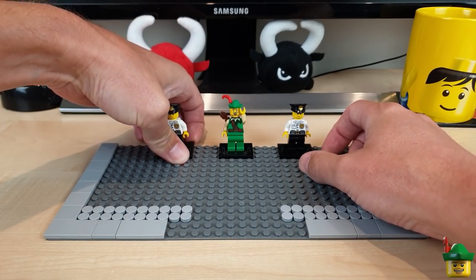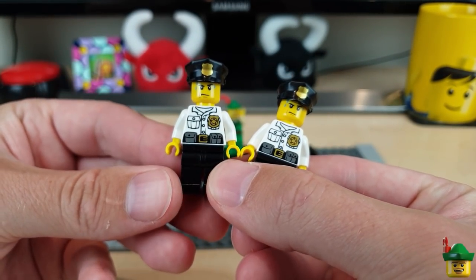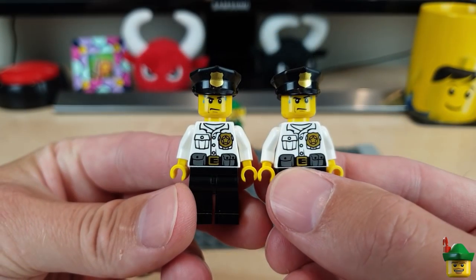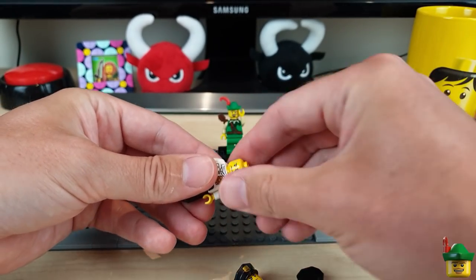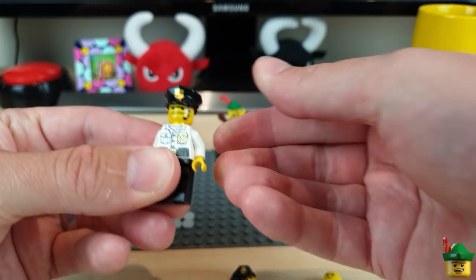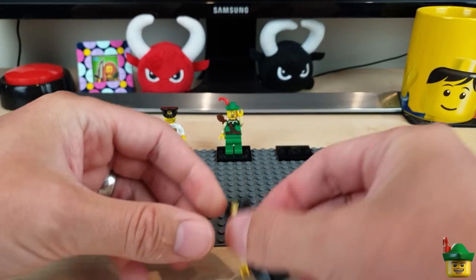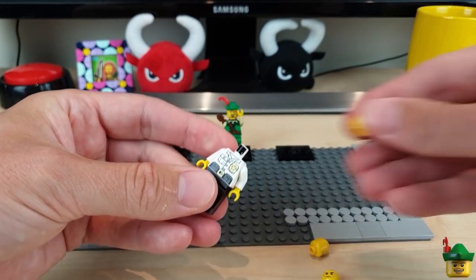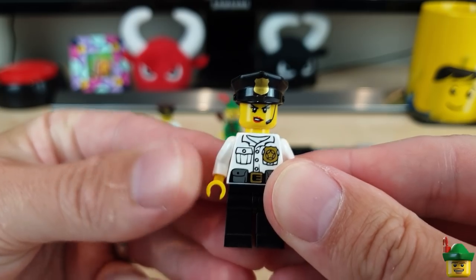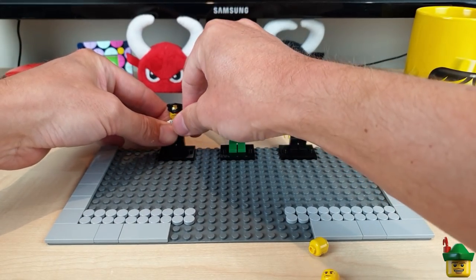I've recruited the help of two museum security guards today. They're both from the Ultra Agent set Hurricane Heist 70164 — the one with Cyclone in it — and I figured I didn't really want those heads, so I've changed them out. First is Sam the security guard, looking rather mean with that brow — you wouldn't mess with him. And why not have a lady as well: Security Sally. I don't think you'd mess with her either. So properly socially distanced, we've got two security guards to help us.